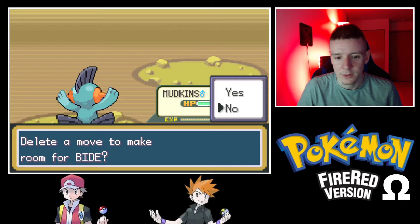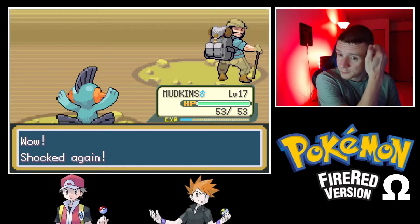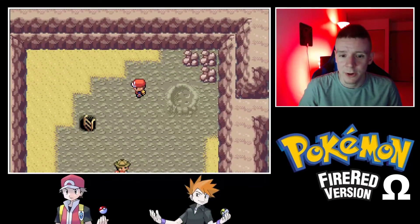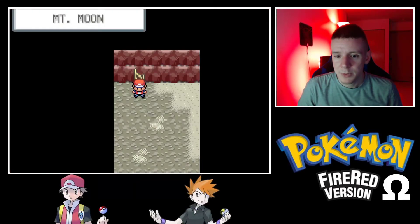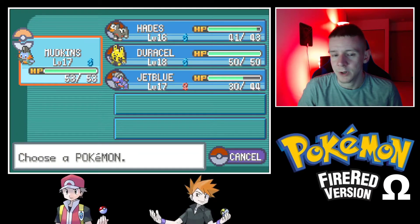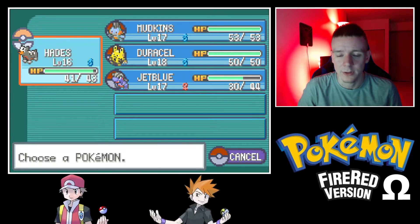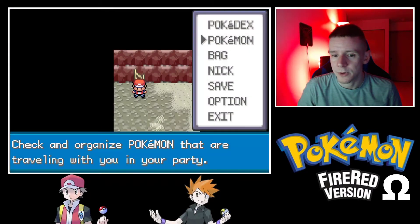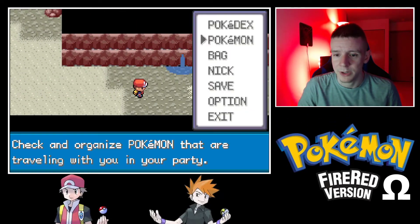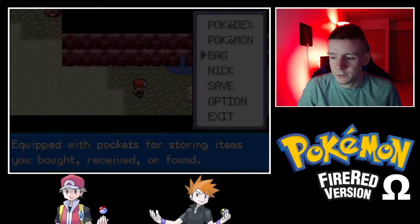Mudkip, you will not be learning Bite. We'll pass on Tyranitar — we already have one pseudo-legendary with Bagon, so we don't need to make the team that overpowered. I backtracked on one claim already so we'll keep our options open, but for now I'm not going for Larvitar. If I find one I'll try to catch it just to have it, but we're not wasting time trying to get it.